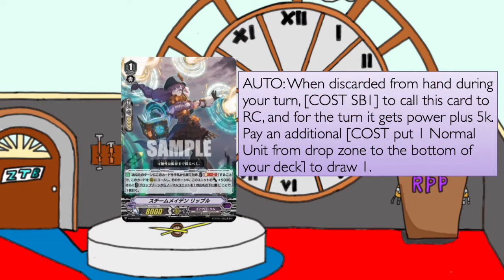When this card is discarded during your turn, you can Soul Blast 1 and call this card to rearguard circle. During this turn, it gets 5,000 power, and you can return 1 normal unit from your drop zone back to the bottom of the deck, and if you do, you can draw 1 card.